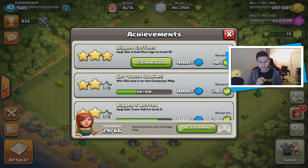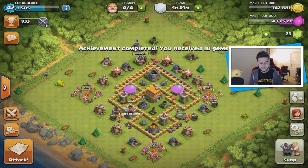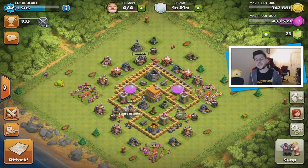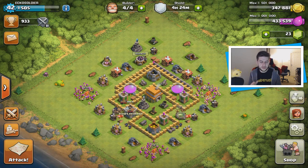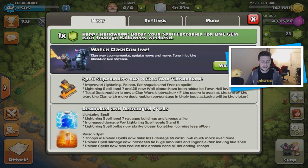The achievement is to upgrade a gold storage to level 10. The reason I've been upgrading my storages is because I'm going to try and max out everything again. If you guys have something specific I should focus on — like mortars, walls, etc. — leave a comment down below. Also on the news there's currently the Halloween special.